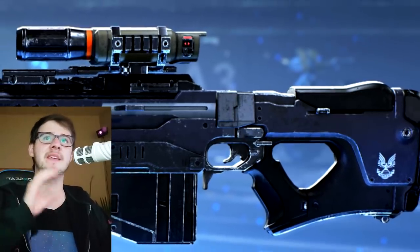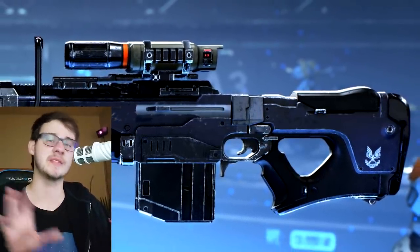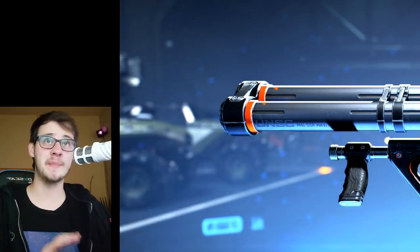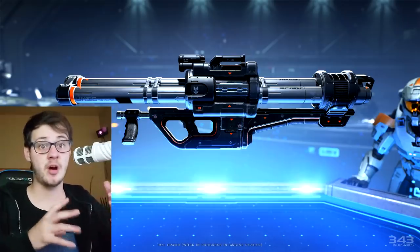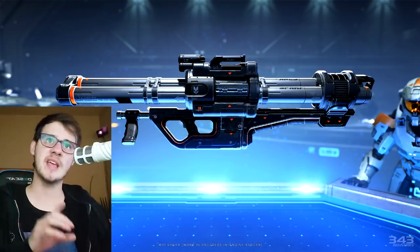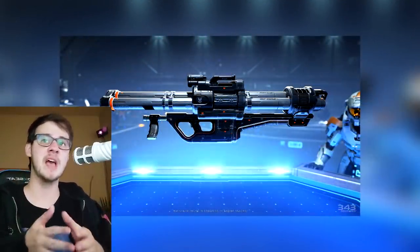Let's take a look at the sniper rifle and the rocket launcher. We see this holo table — we actually see this holo table later in the other screenshots. Take note of the room in the background: there are some Warthogs there, and that's important. These are the new default weapon skins, most likely for the sniper rifle and the rocket launcher. What we're looking at here is probably where you are able to customize your own weapons with armor coatings for weapons. That Spartan standing to the right is probably going to be your Spartan.